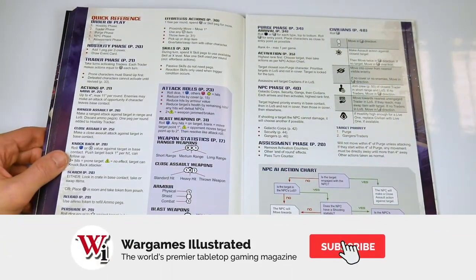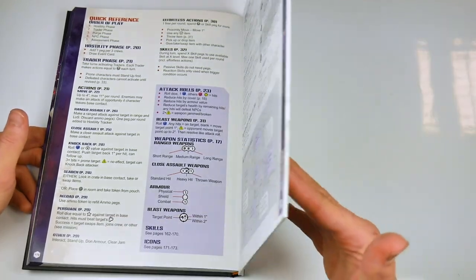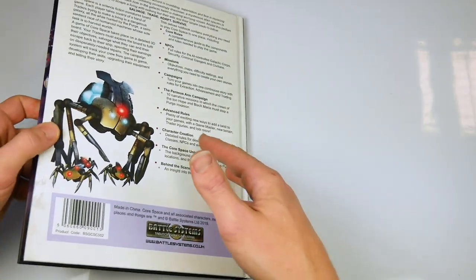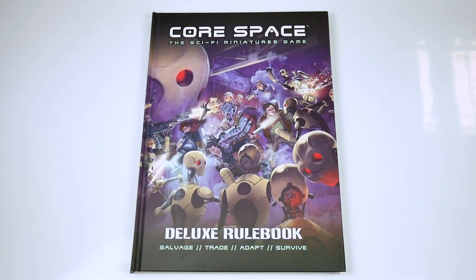This is a detailed but easy to use rulebook, which contains pretty much everything the gamer could need to launch themselves into a whole new galaxy of adventure. Full colour tokens and terrain, top quality miniatures, and a whole variety of gameplay options make this a set of rules any sci-fi skirmish gamer should take a closer look at.